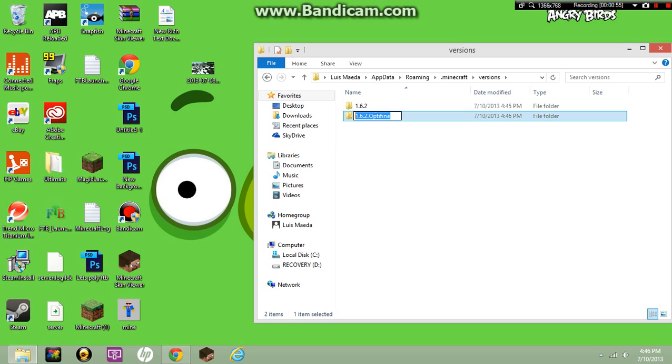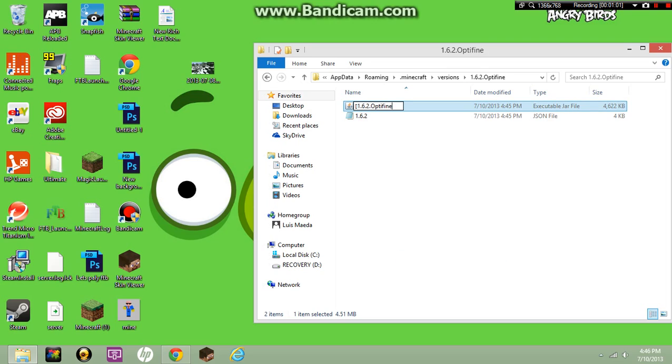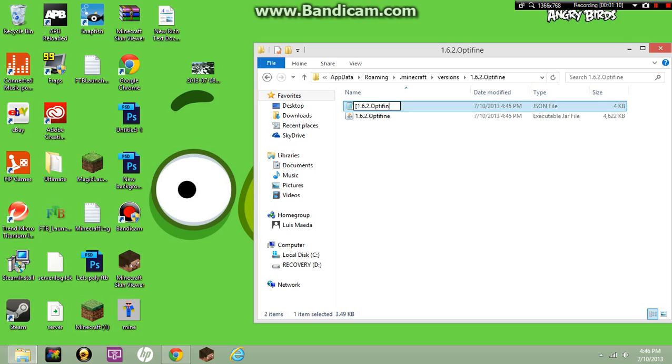Highlight the whole folder name, press Control+C, and open it. Rename the files inside — just delete everything and rename them to Optifine. Both of them can be exactly the same name, no difference. So rename that to Optifine.